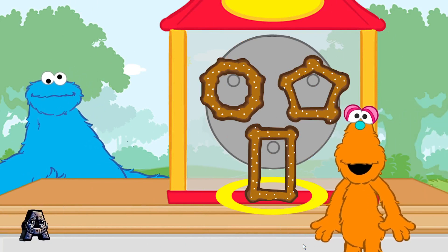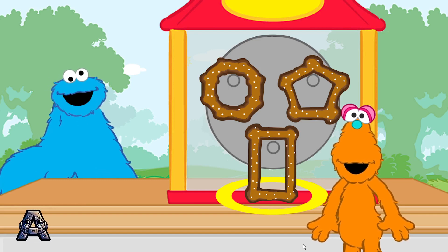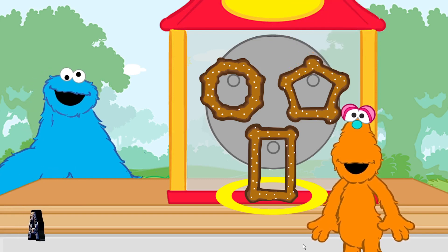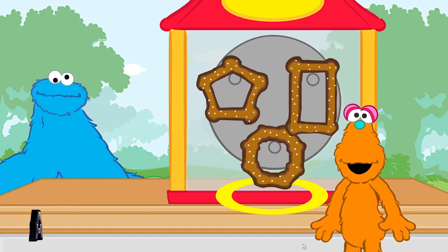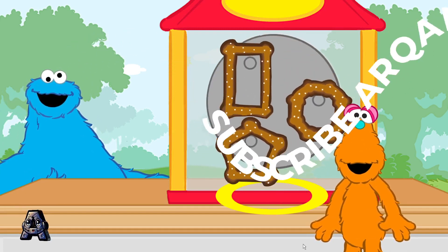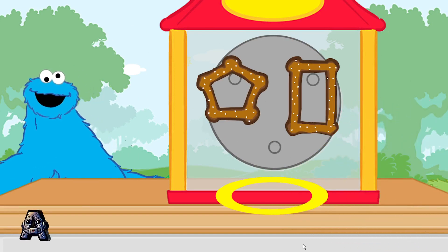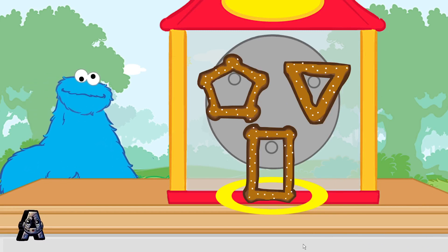We serve up snacks for the hungry customers. This monster wants to eat the pretzel shaped like an octagon. Let's find the pretzel that's the right shape. To choose a pretzel, tilt the Wii Remote back and forth. Then, press the 2 button. Order up! Monster happy now.